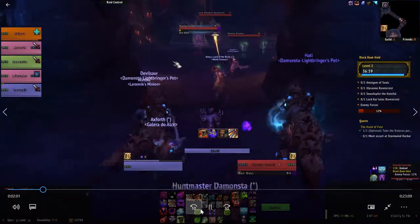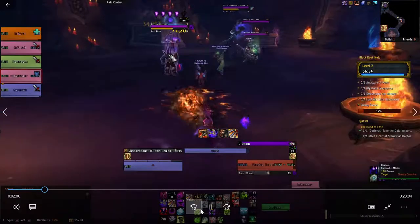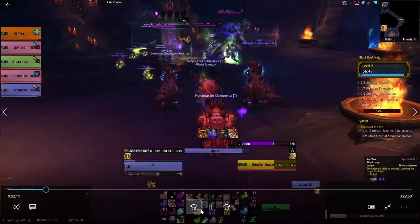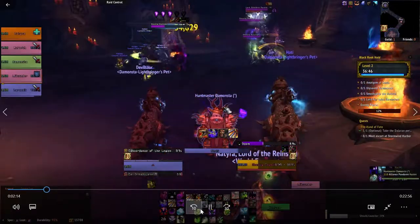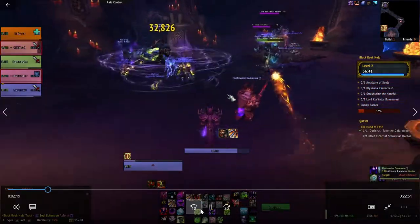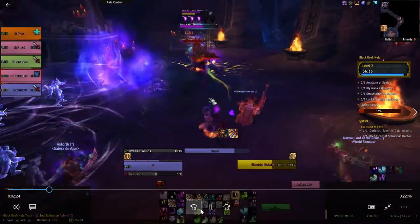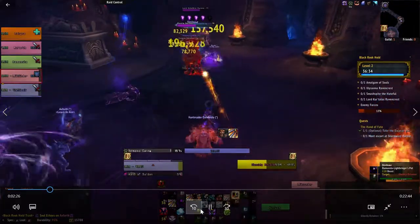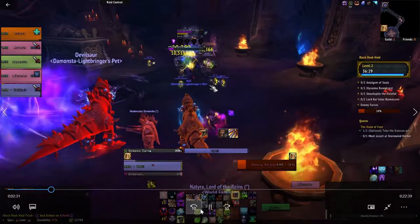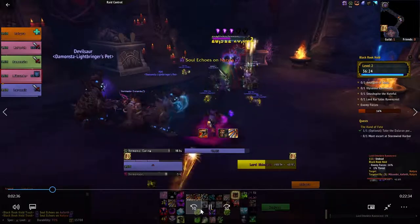Right here I start focusing on the caster adds — there are two mobs that cast, and I think both of them heal. I use my legendary trinket, Kill James' Cunning, I think it's called. The Solar Echoes — the Paladin DPS kites it perfectly, then gets himself damaged.